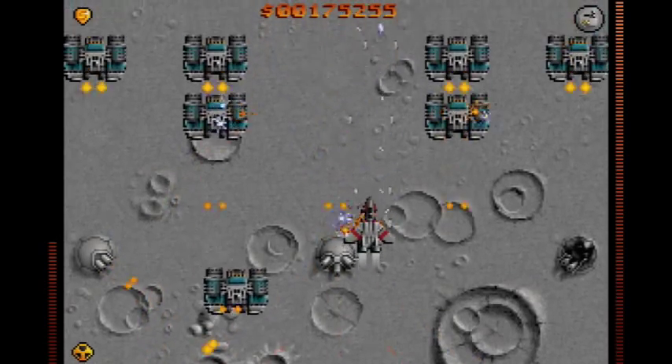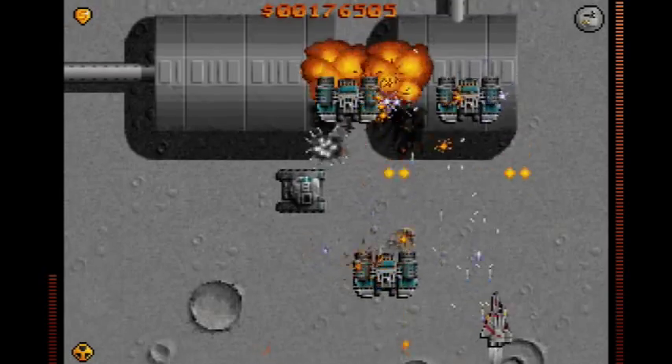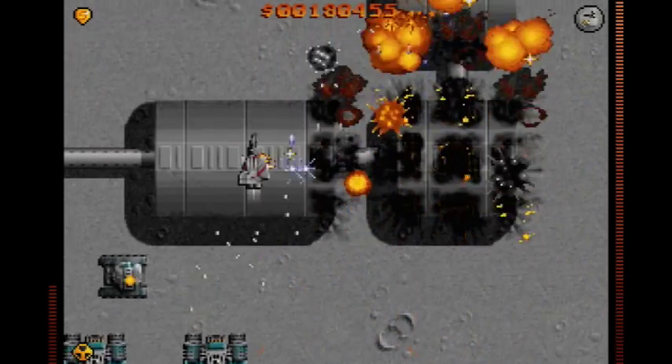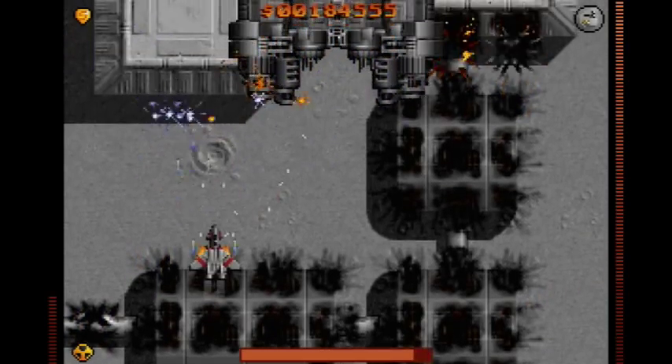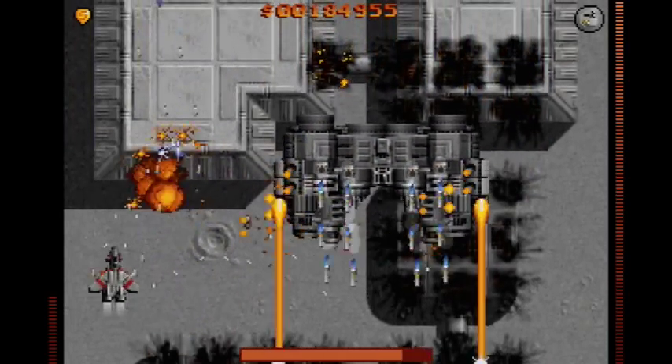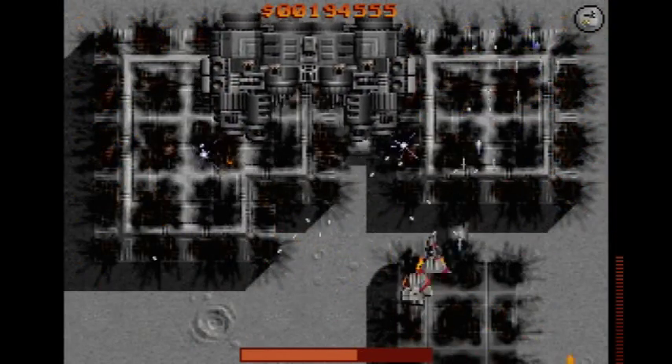You also have a supply of megabombs shown by the row of radiation symbols in the bottom left of the screen, which do a decent amount of damage to everything on screen when deployed. Unfortunately, they need to drop to the middle of the screen first, by which time anything that's bothering you will be long gone, so they're only really useful if you've memorised what's coming, or if you use them to knock off a piece of one of the boss's health bars.